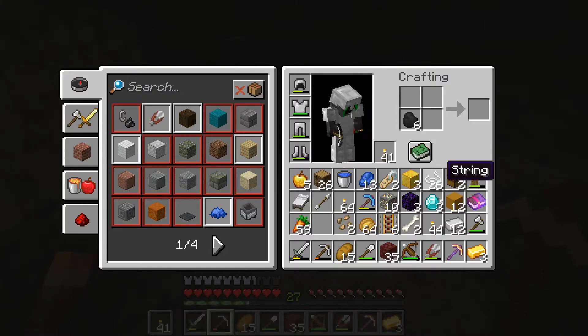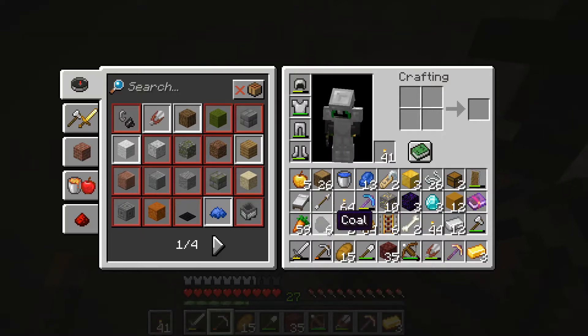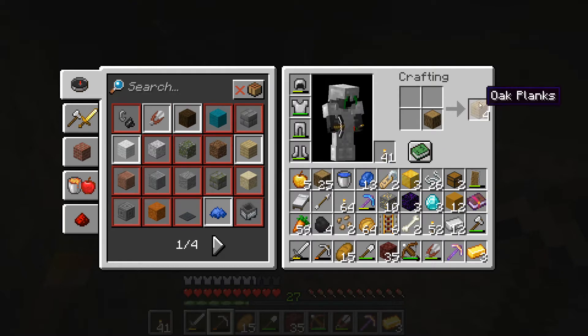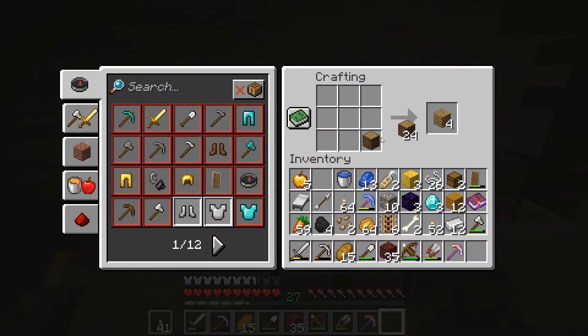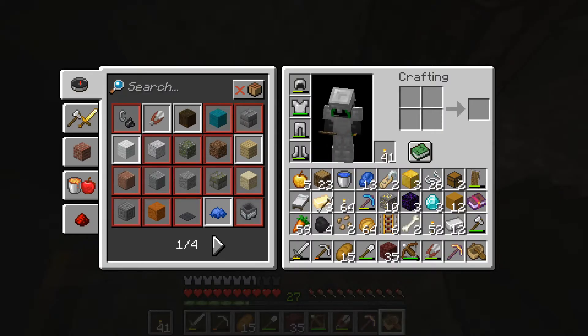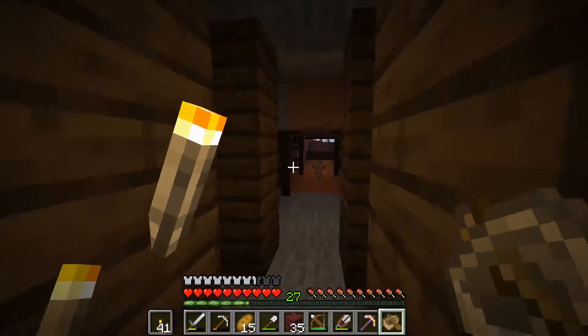I can take the sticks and turn them into torches and stack them - perfect. I need to make a new boat, so let me put down a crafting table, get some wood, and make a boat. Now we can go explore that sunken ship. I also want to get those power rails. I need more inventory space.